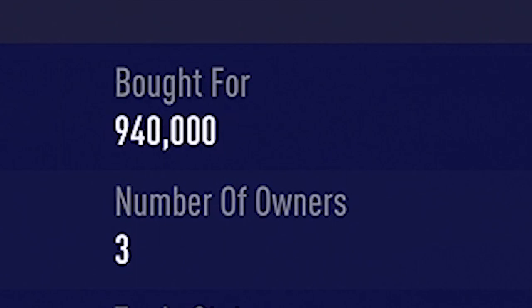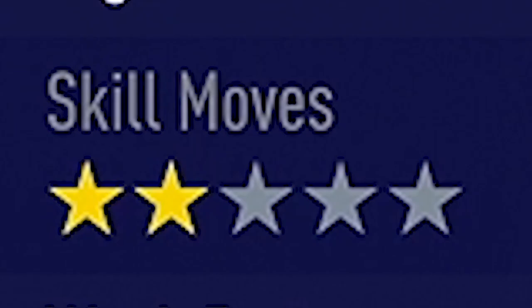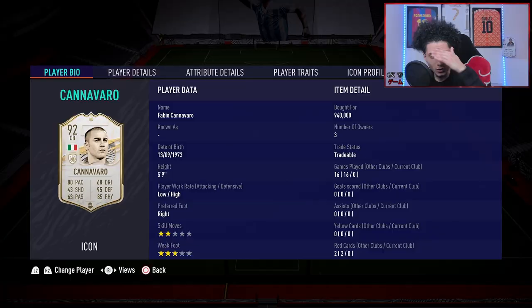We picked him up for 940,000 coins — European top dollar for a very nice juicy defender. He's five foot nine so he's a shorter defender, low/high work rates, right footed, two-star skill moves — but you don't really need skill moves with a defender. Three-star weak foot, that'll get the job done. Three stars is decent for a defender too, and we slapped the Shadow chemistry style on him.